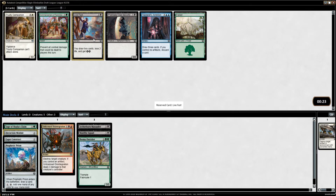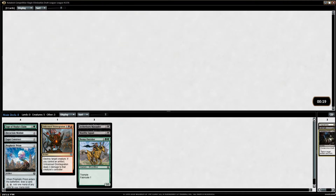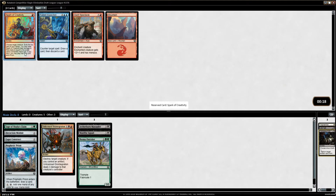Same with Die Young — if we can get Die Youngs later, they become a little bit better. I'll take the Live Fast here. I'm not excited about the card, but if we have a minor energy sub-theme, it certainly makes sense.